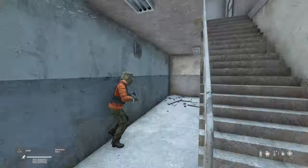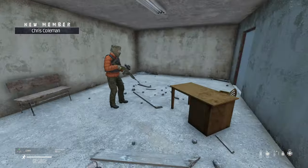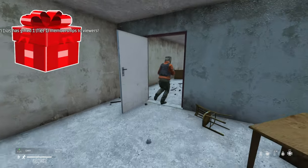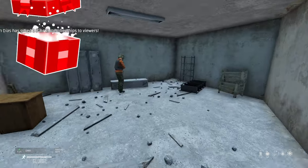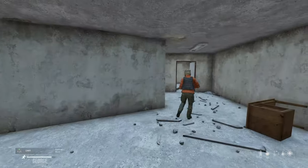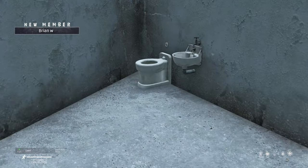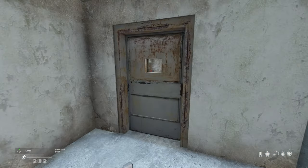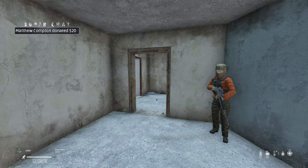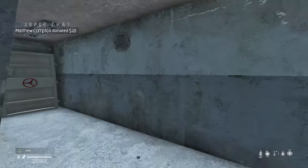Let's go down and check it out. That's blocked off, can't go in there. Little room with a desk. Everyone's expectations are so high for this bunker - fairly empty room, another fairly empty room - but there's a smoke grenade here. We have this last room which is like a sealed door.